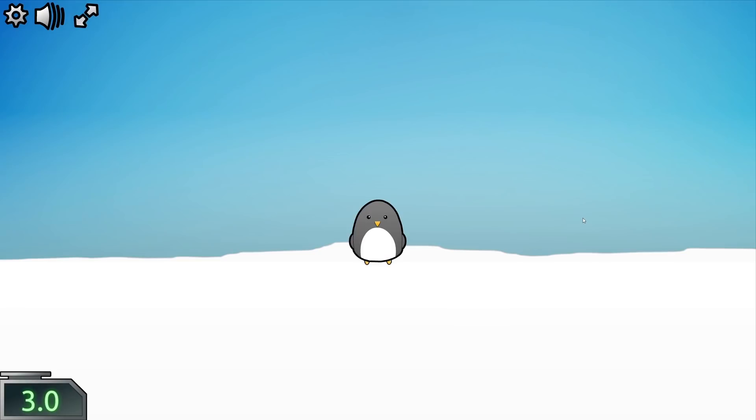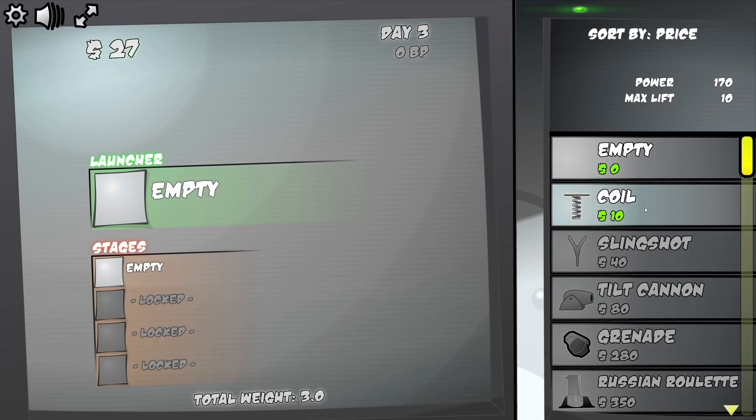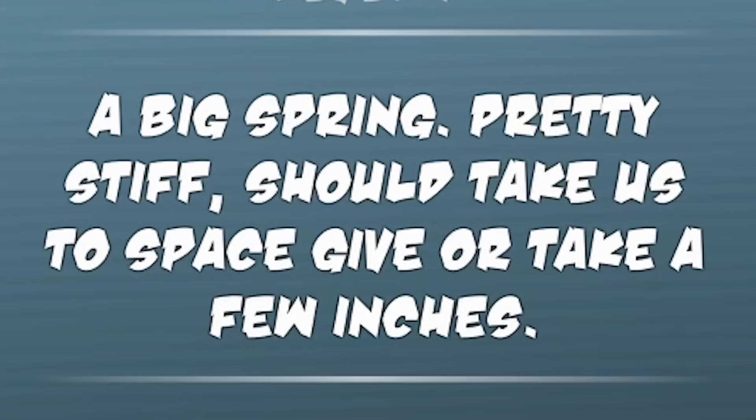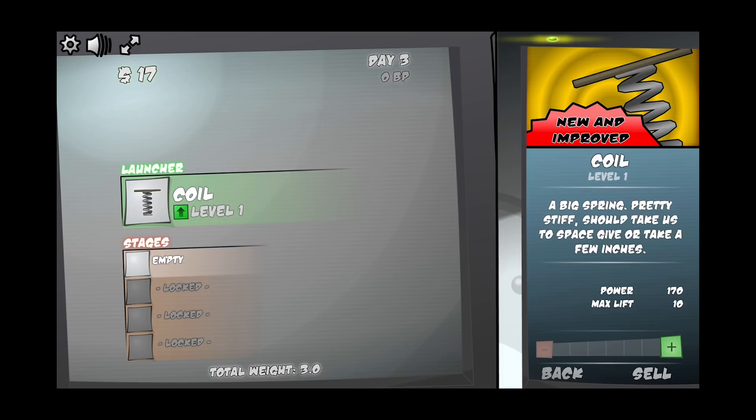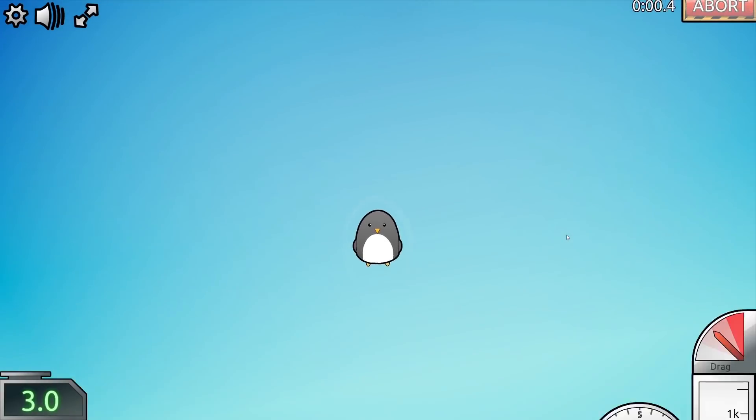So this is Paul the penguin and Paul has a dream, a dream of flying, and our job is to engineer him into space. This penguin wants to fly so to start we're going to be putting him on a coil. This is just a big spring which is pretty stiff. Now this should take us to space give or take a few inches. So we've got our coil attached, let's give her a launch.